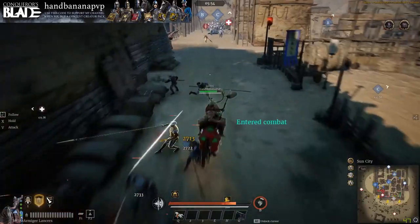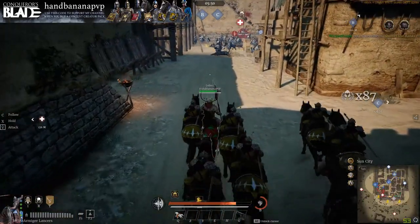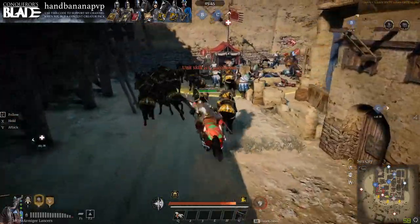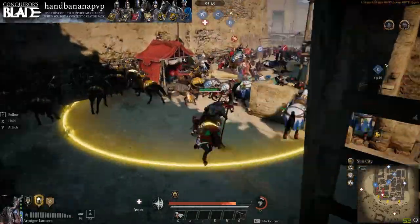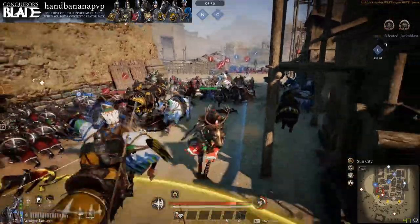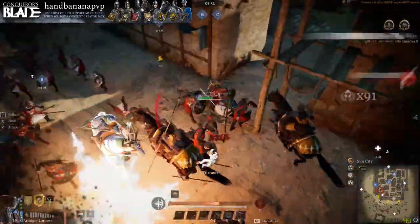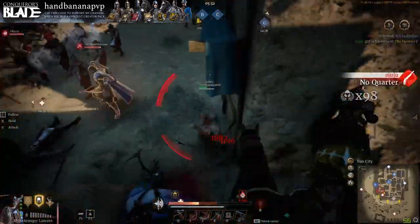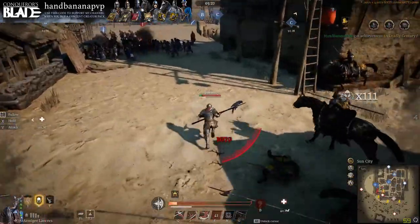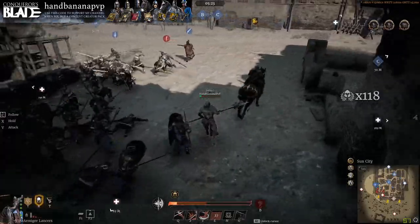First up, we have our Armored Lancers defending on Sun City on the Poleaxe. I use the gallop ability to get past those pikes — it's one of the getaway moves I use with them. Then we get into the cover commander. I try to X them forward and then charge, but the charge kind of gets stopped. I go right back into the cover commander trying to get out of a bad situation, and we ended up getting like 40 or 50 kills. In a situation like that with a tier 4 cavalry unit, not bad.